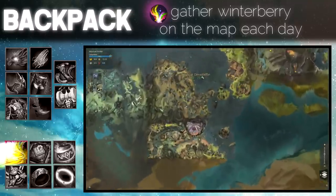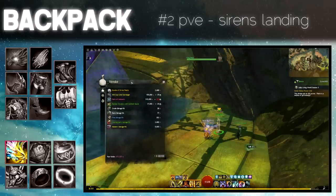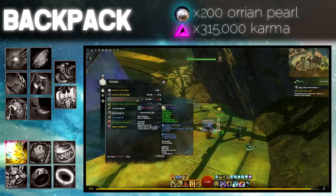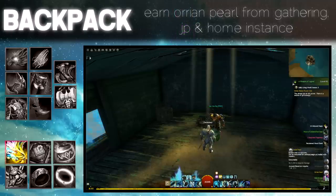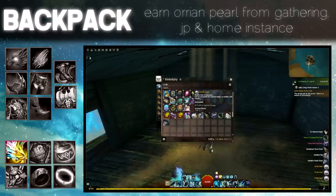Another option is the Siren's Landing map from Living Story Season 3 Episode 6 in PvE. The renowned heart NPC on this map will sell you an ascended backpack with selectable stats for 200 Orrian Pearls and some karma. You can earn Orrian Pearls from gathering, the jumping puzzle on this map, or home instance gathering if you have the node unlocked.